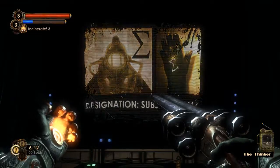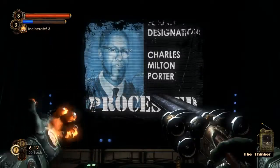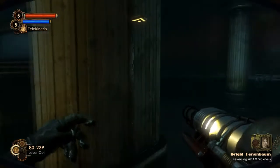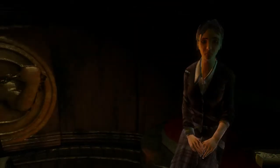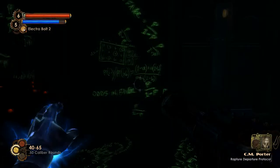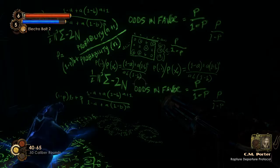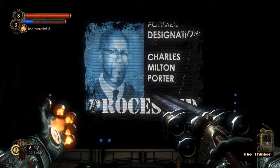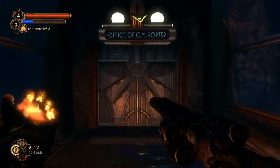It turns out the player is controlling Porter. Sigma is Porter, who had been turned into a Big Daddy at Persephone. Tenenbaum's research is about removing Adam from a subject without killing them, and she wants to help save Porter. The Porter we've been speaking to is the Thinker's personality recreation matrix, tasked by Porter before his arrest to work out a way to survive and get to the surface. It calculated the best way to achieve this was by emulating the man who had already been changed into a monster, in order to guide that same now-changed man to victory.